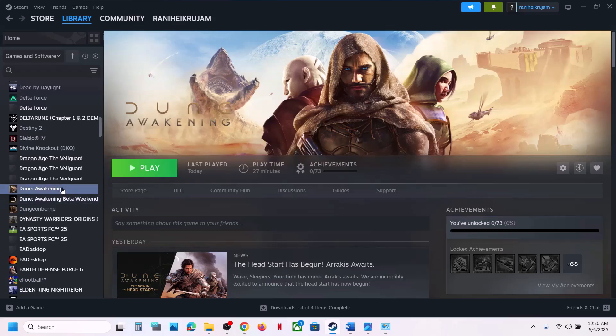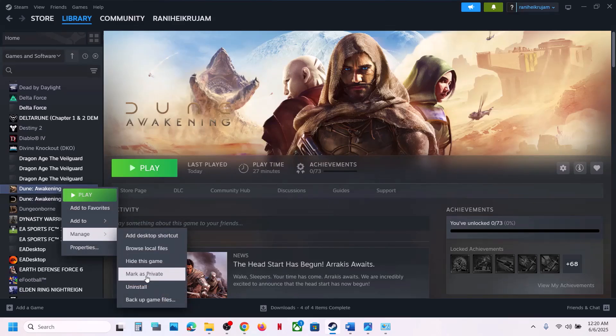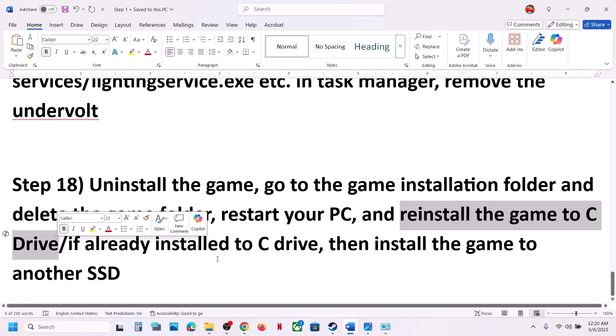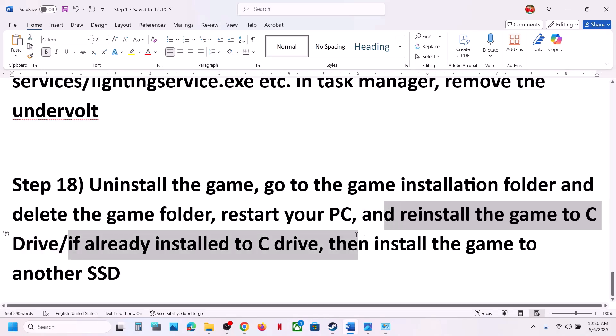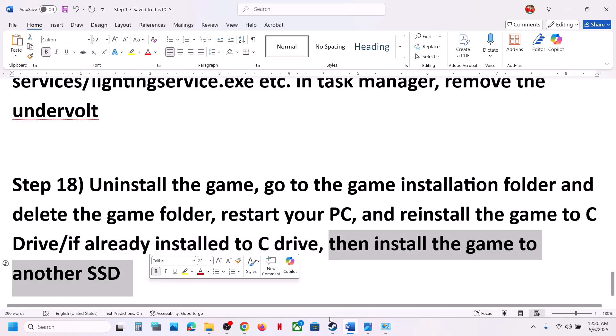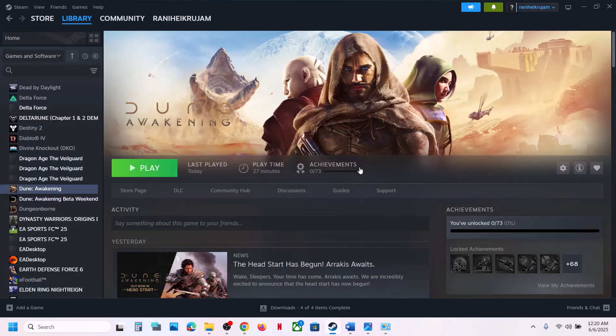The last step is to uninstall and reinstall the game to a different drive. Right-click the game in Steam, select Manage > Uninstall. After uninstalling, go to the game installation folder and delete the game folder. Restart your computer, then install the game to the C drive. If it was already on C, try installing to another SSD. One of the steps shown in this video should help you run the game successfully.